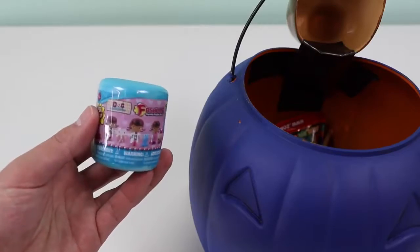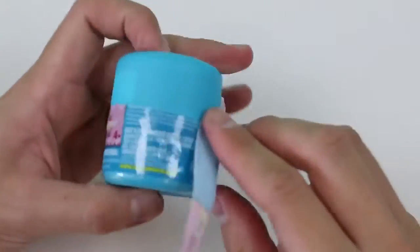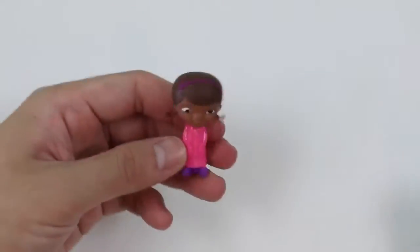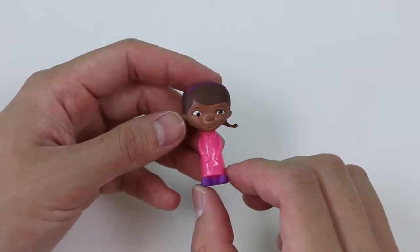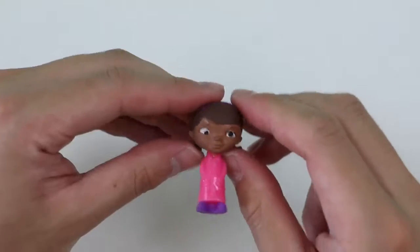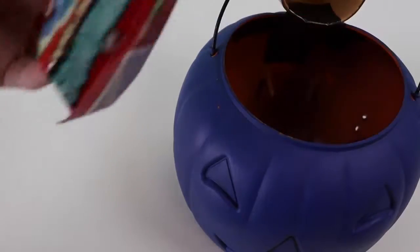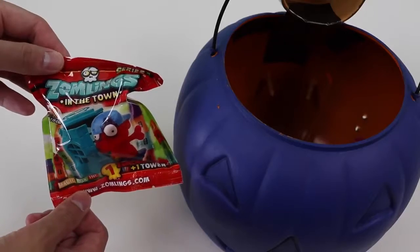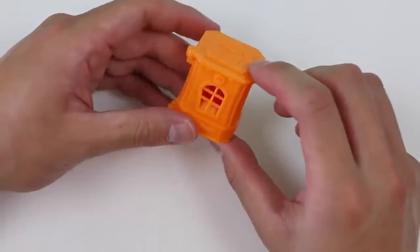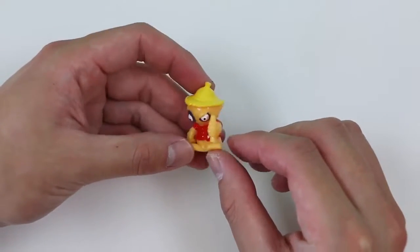Up next we have a Doc McStuffins Fashems — let's open it up. We got Doc McStuffins in her pink outfit. Her head is a bit squishy too. Now let's check out this Zomblings in the Town blind bag. Whoa, I really like this cool case it comes in. Here's our surprise toy — doesn't he look angry about something?